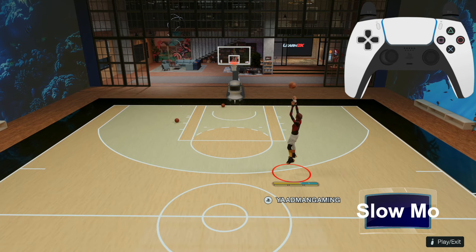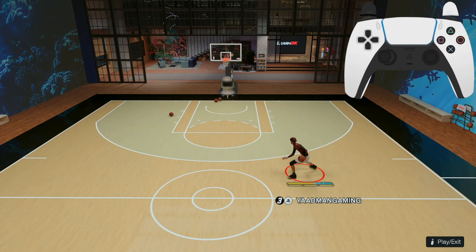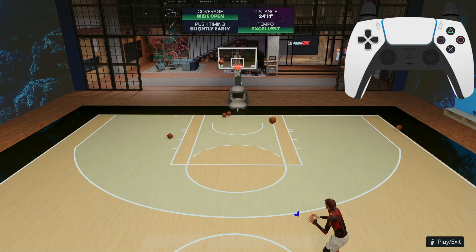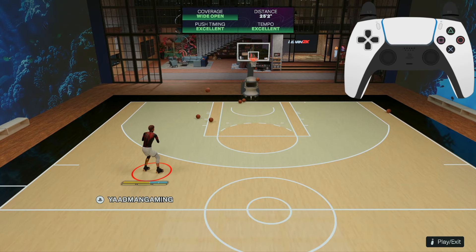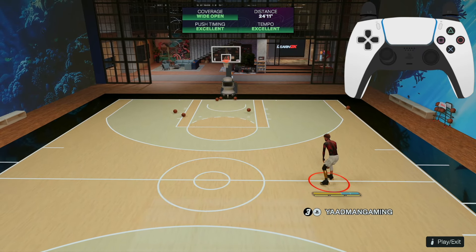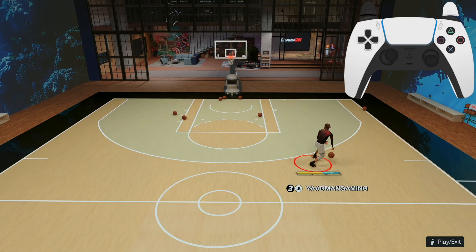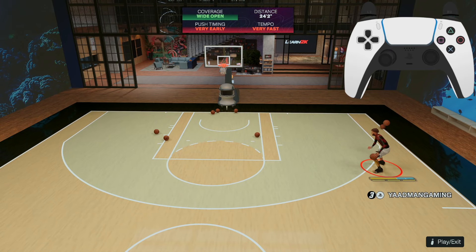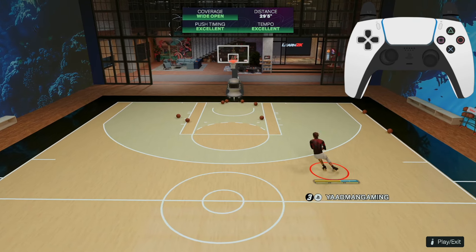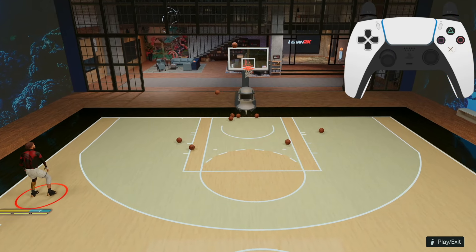I'm going to show you guys how I rhythm shoot all my fades. I do not use this controller normally, but for the purpose of this video I know y'all want to see hand cam. Chris Paul fade — this build gets a 93 3.2. This is my first 2K24 build ever. Fading with the button still works, but the green window is so much bigger on rhythm shooting fades. You're literally at a disadvantage if you're not doing it when you go against someone like me using rhythm to fade everything.